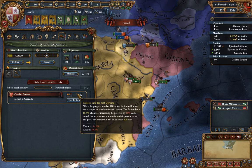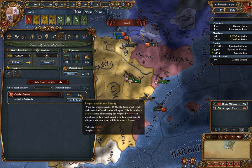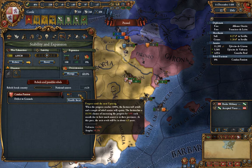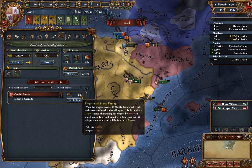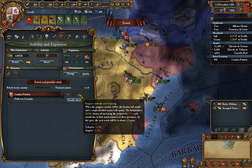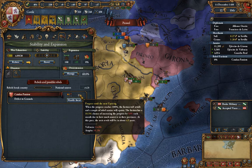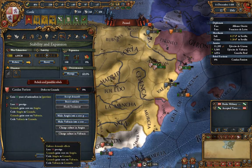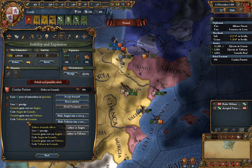Now, how do you deal with rebels? Every month there is a chance to raise the rebellion progress by a certain percentage. It tells you that in about four and a half years we can expect a revolt from these Catalan patriots. Sometimes you don't want a rebellion to spawn in the first place — well, you have the option of clicking 'handle them' and accepting their demands. It lists their demands here.